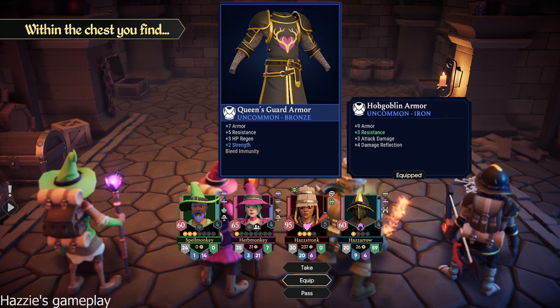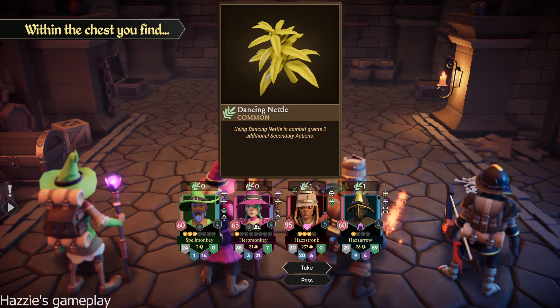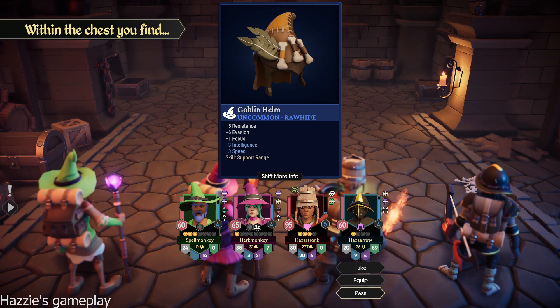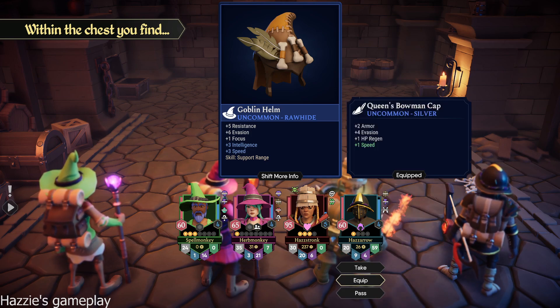I would keep it for when we're fighting casters, because you were getting hit hard because of your low resistance. That's a good point. Dancing nettle — that's a good one for Pastorong to have. Goblin helm — evasion base, it's got three int. I don't need the int. Let's see how it looks. Resistance, focus, int, speed. I don't know — this is just a weird thing. Sell it on the tank for selling.